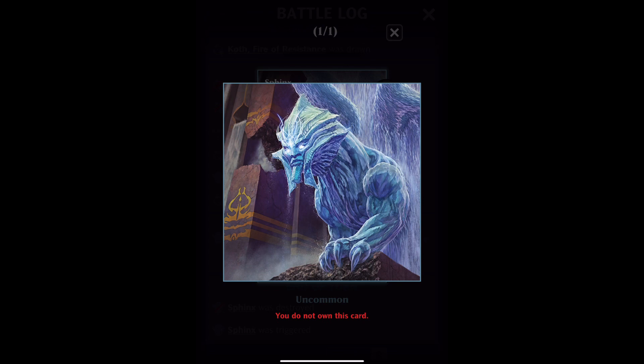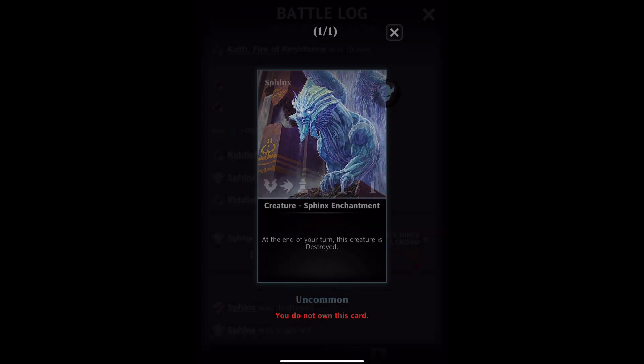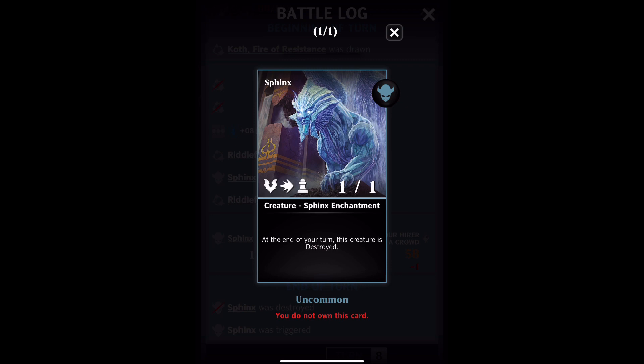This is by Steve Argyle — over 120 cards, loads you'll know: all those charms, Broker's Charm, Maestro's Charm, Riveteer's Charm, all of those, Somberwalled Sage, loads of cards you'd know. The Sphinx token.